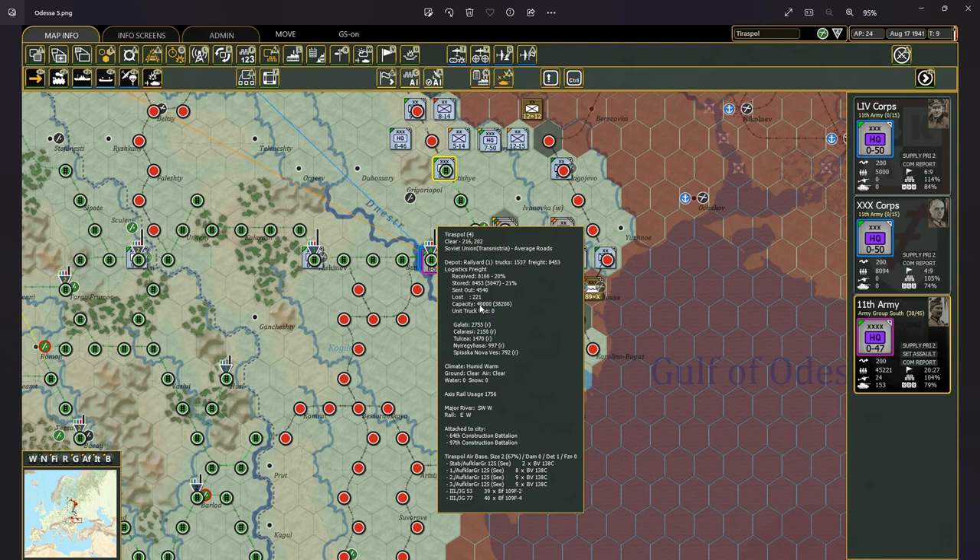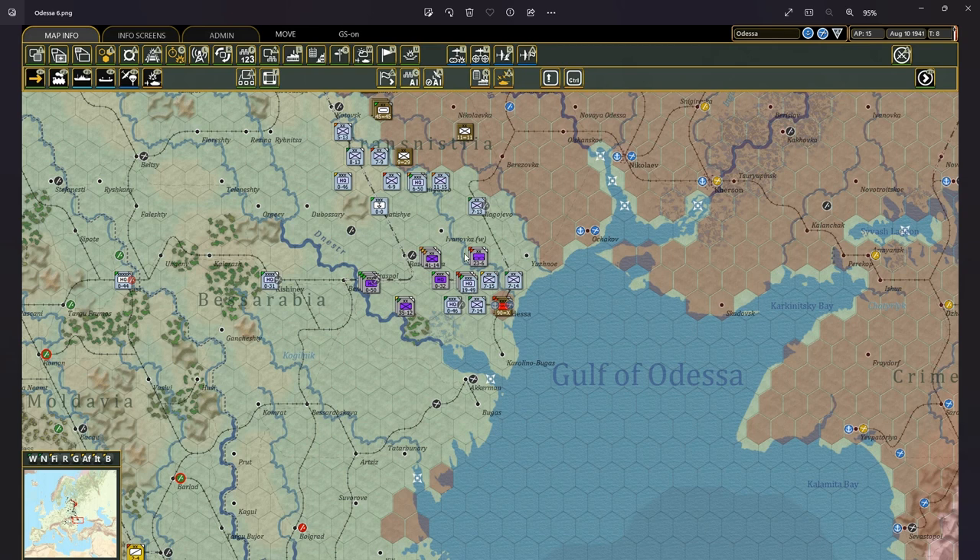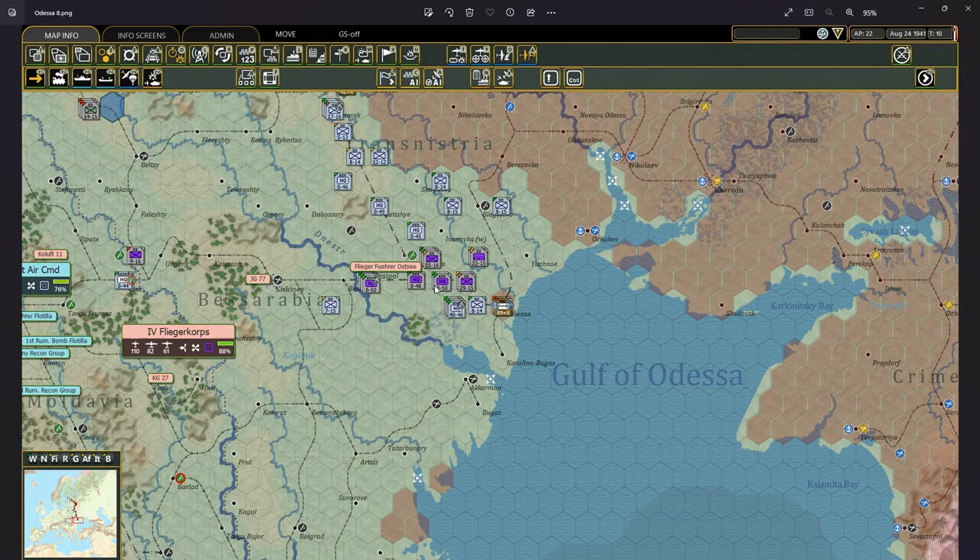From Tiraspol I moved the entire 11th Army away from Odessa, while keeping the Romanians close to the city to gauge how strong the defenders were. Then I waited to allow the 11th Army to regain supplies and combat preparation points, and I set the 11th Army to supply priority 4 to give some extra resources to these men.